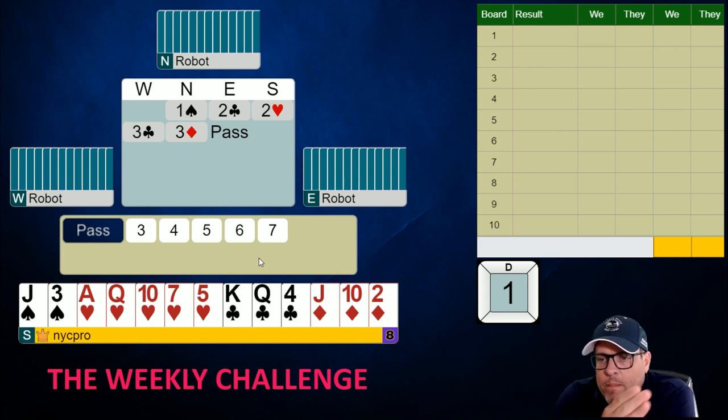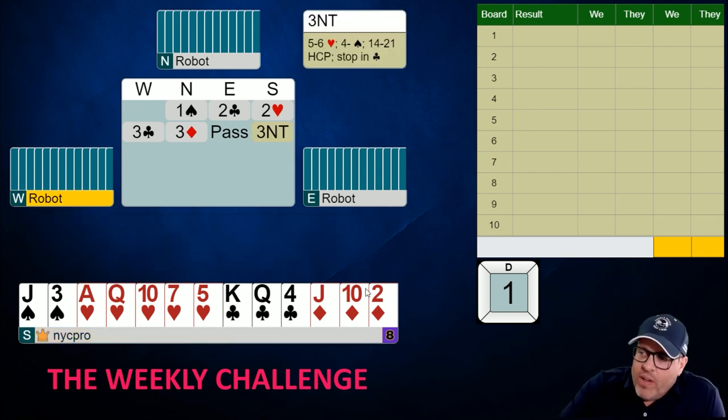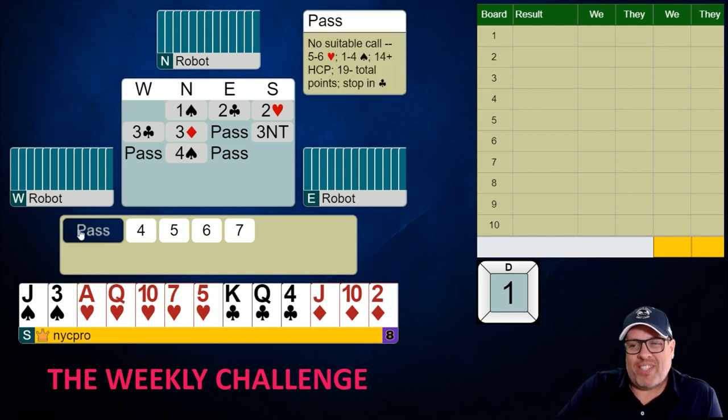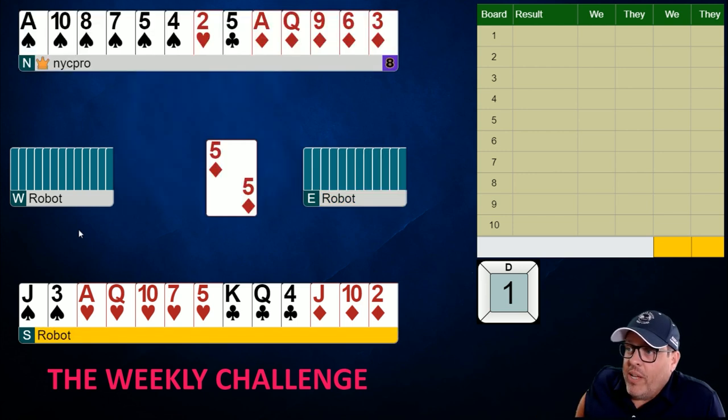Now it goes three clubs, three diamonds by partner, pass to us. Make your call — what bid are you going to make? Three no trump, right? You have excellent club stoppers — your king-queen is well positioned — and you really expect to make game with partner having opened the bidding. However, partner's not going to let you play three no trump. We could have bid three spades but that would have shown two-card support. Partner looks like six-four in spades and diamonds, probably with shortness in clubs.